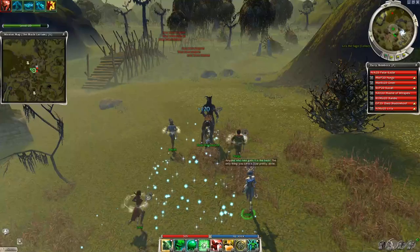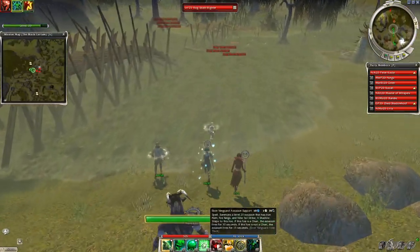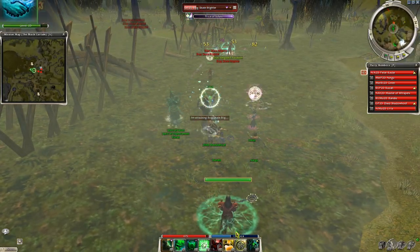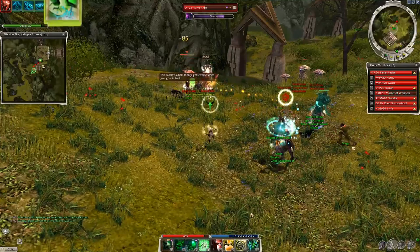Another elite: Icy Veins. It does cold damage on a target, and if that target dies it does even more damage to nearby foes. Increase your DPS with skills like Necrosis and Putrid Bile, which also does damage if the target dies. And if you don't have a minion master in your team, use up the corpses with Putrid Explosion.